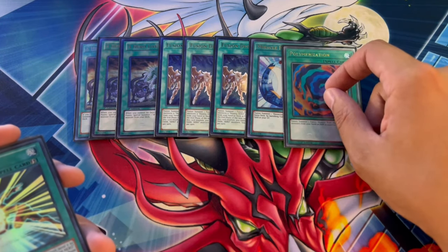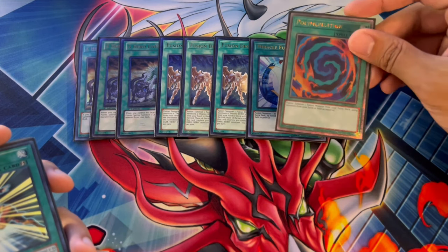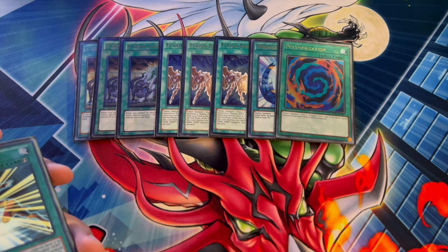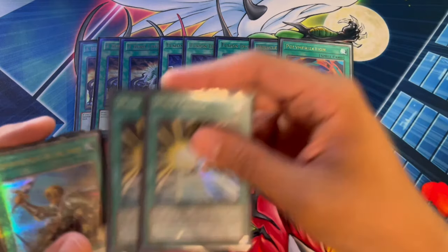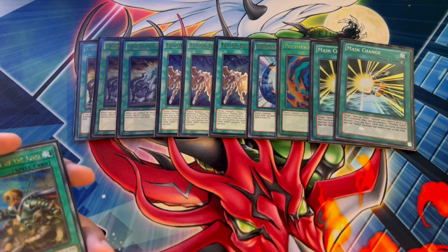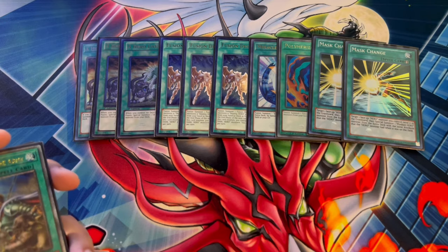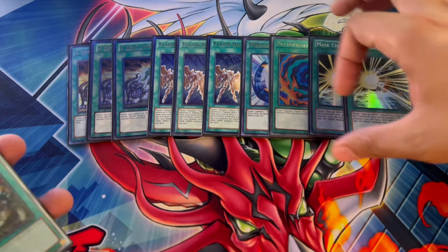One Miracle Fusion, one Polymerization — I wanted to play two Polymerization but cut it to one because Wonder Driver is so good at getting these back. You can argue playing two is important too, because if they stop your Vion it can be difficult without a Poly. Then we're playing two Mass Change. I wouldn't want to play more than two — drawing it isn't insane, especially multiples. It's searchable off Shadow Mist, and with three Stratos I have more odds to special summon Shadow Mist with Hero Lives. So two Mass Change only.